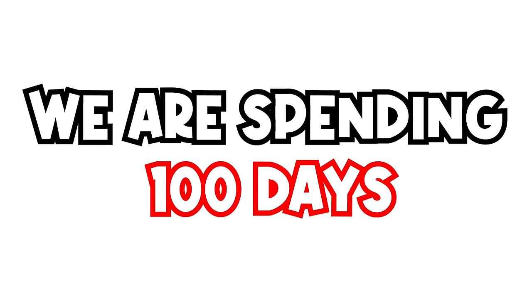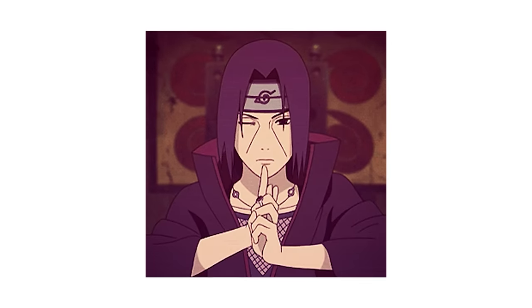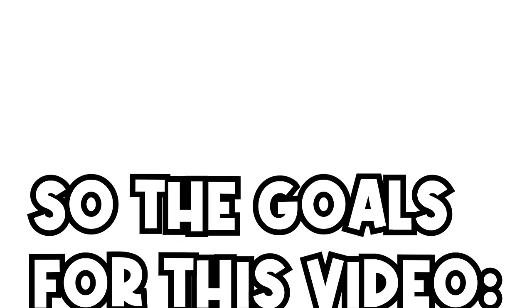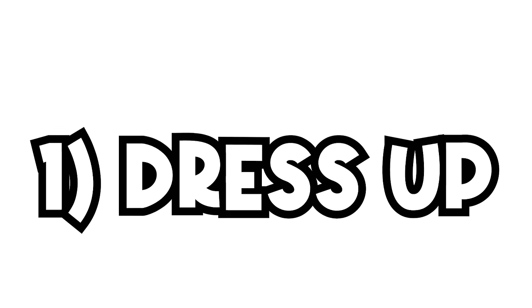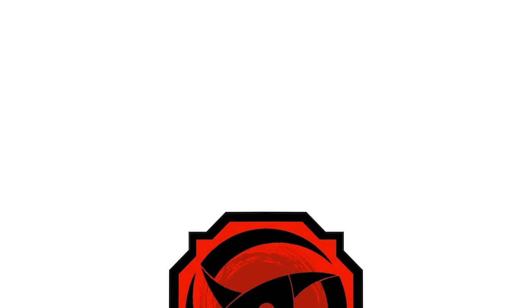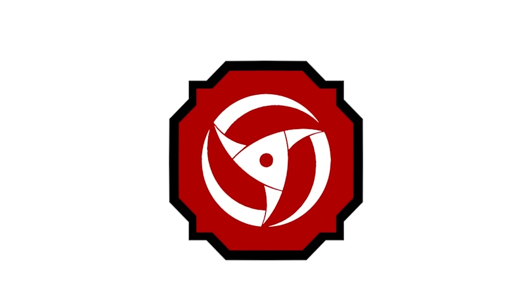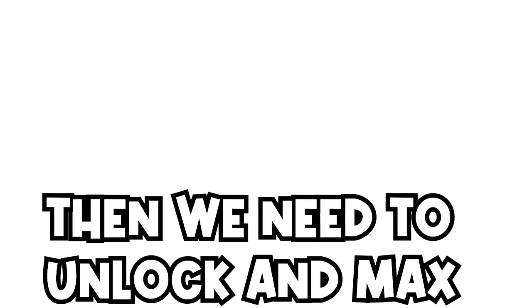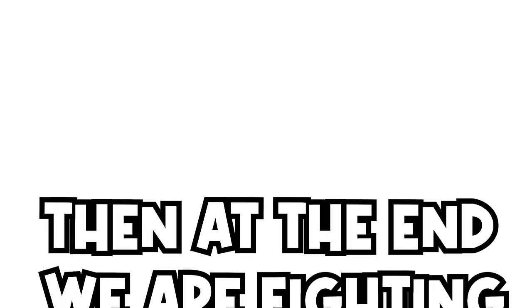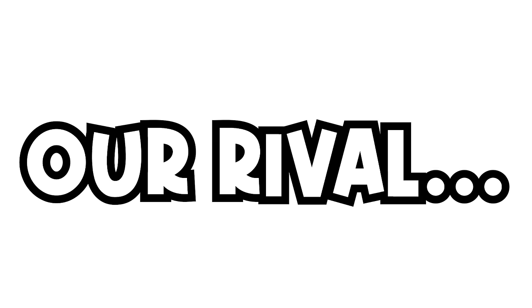In this video, we are spending 100 days as Itachi Uchiha from Naruto in Shindo Life Roblox. The goals for this video are: first, to dress up as Itachi Uchiha; second, to get his two bloodlines, Bankai Inferno and Bankai Akuma on the same account; lock all the moves from the bloodlines, max them out, reach max level, and unlock our fire element too. And then at the end, we're going to be fighting our rival.